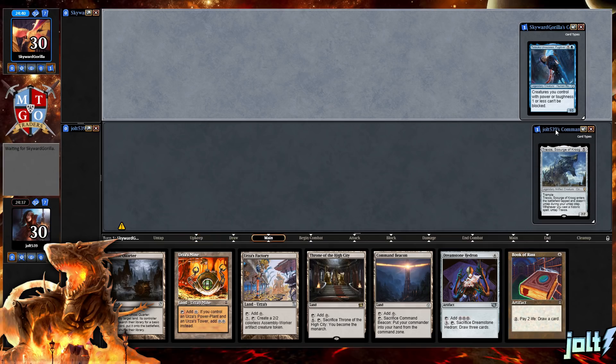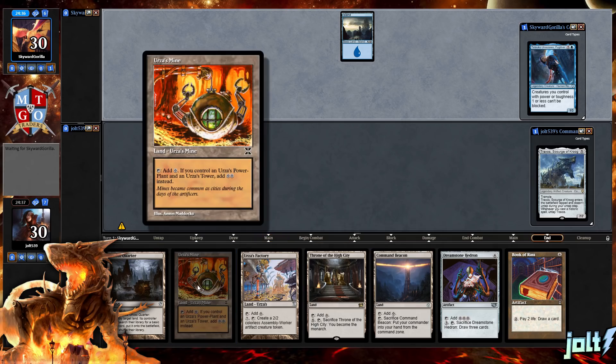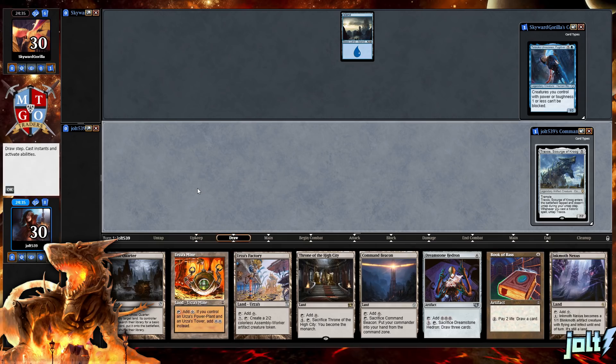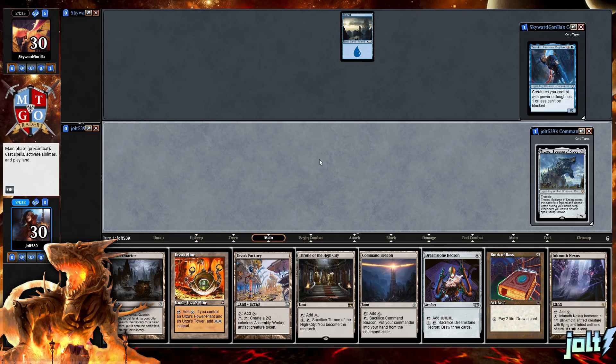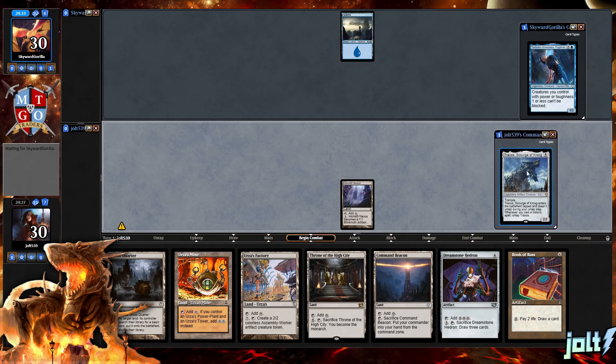If we wanted to be a little bit more aggressive, we could certainly mulligan, but you can't live the Tron dreaming Commander without at least having one piece of Tron land, so that's what we're going to go for. Let's lead off with Inkmoth Nexus and then pass the turn to our opponent. We're playing Traxos, Mr. Tool Time himself.